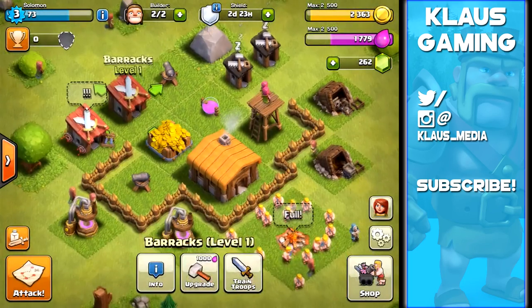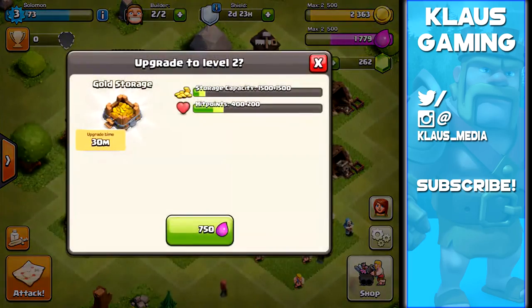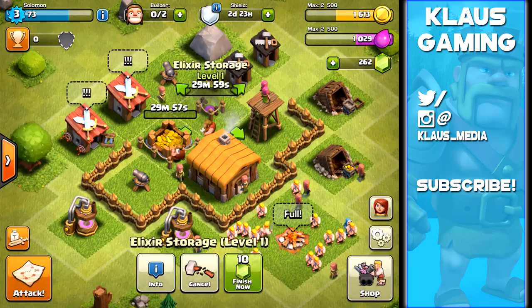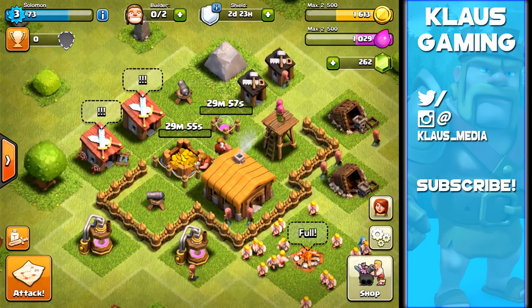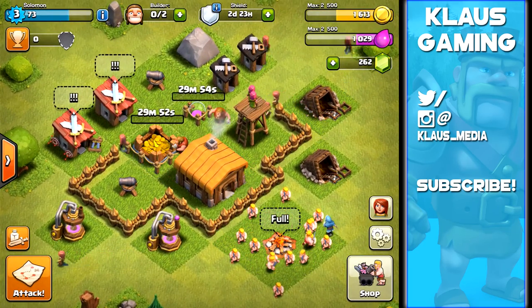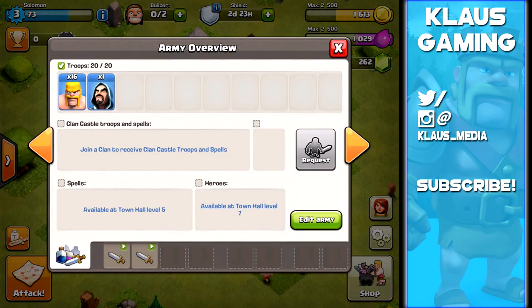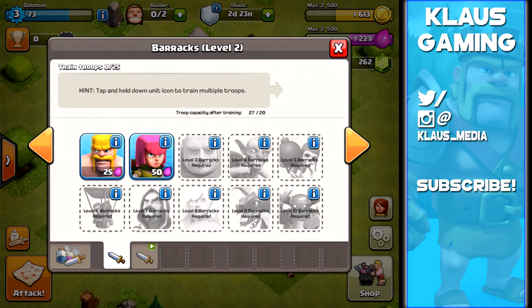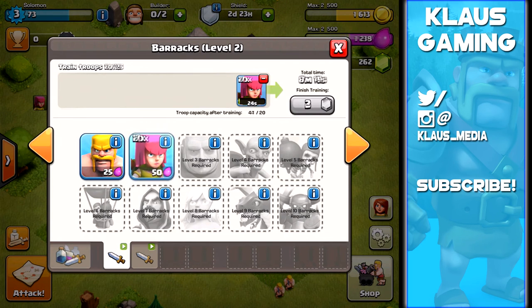We need to look at what we've got left - we need another barrack with a 15-minute upgrade, but we've almost completely maxed out our storage. Let's upgrade those first. We're running low on loot, so we might go in and do a little raid. We've got all barbarians and one wizard still remaining, and the barrack has increased in storage capacity.